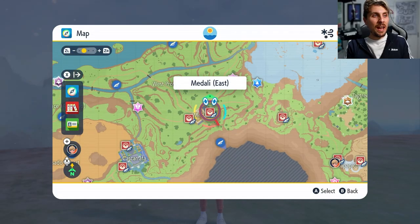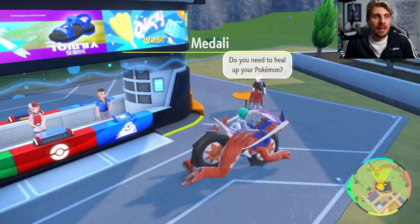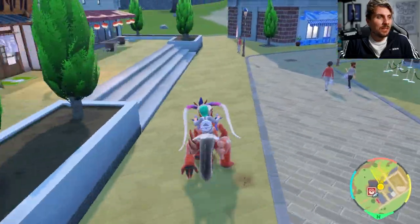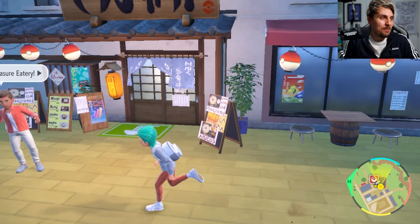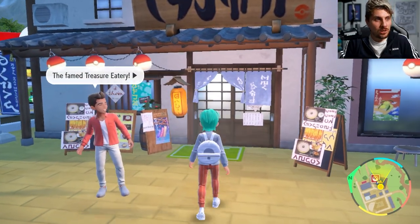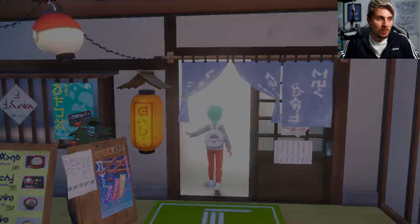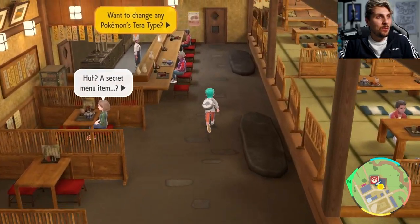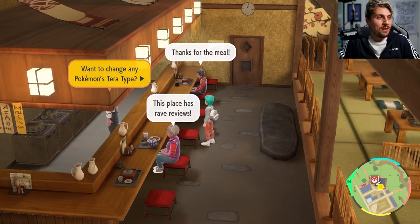If you're unsure how to use them, head over to Medali. You'll need to have beaten the gym leader in Medali — the Normal-type gym leader — to access this facility. You want to come over to the Medali Treasure Eatery, which is right next to the Pokémon Center that you fly into.